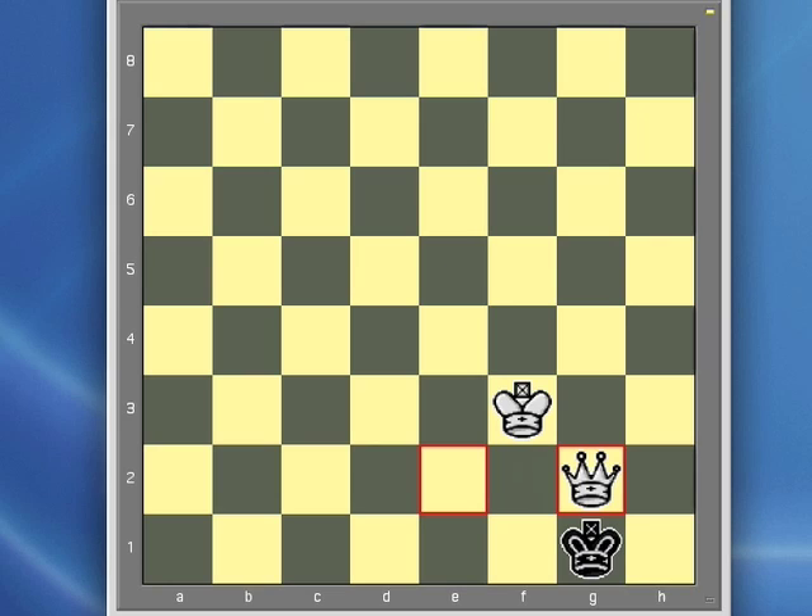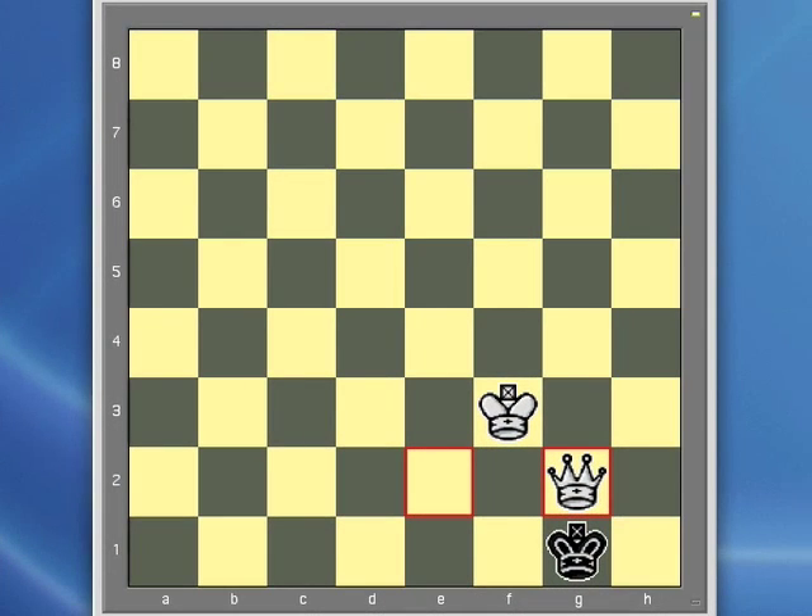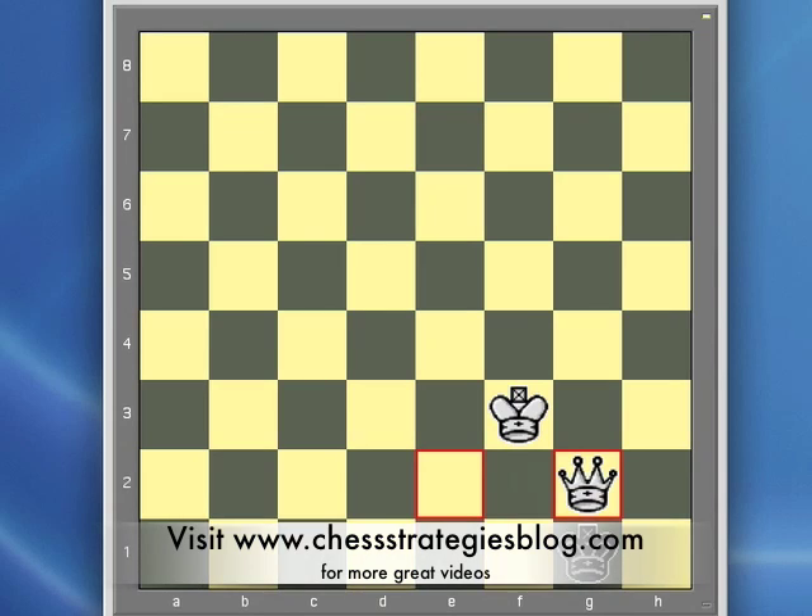You should study the sequence of moves so that you understand how the queen can maneuver the black king in front of his pawn and how to finish the checkmate once you get your king up close enough. You should note that this ending will work when black has a knight pawn — in this case a pawn at b2 or g2 — or a center pawn, in this case a pawn at d2 or e2. What happens with the rook pawns and bishop pawns will be the subject of another video. If you want to look at more great videos about chess strategy, visit www.chessstrategiesblog.com.